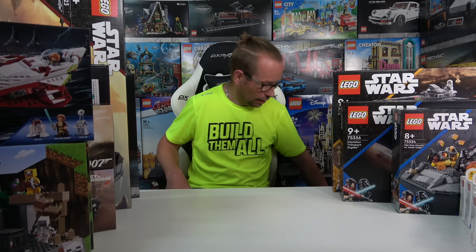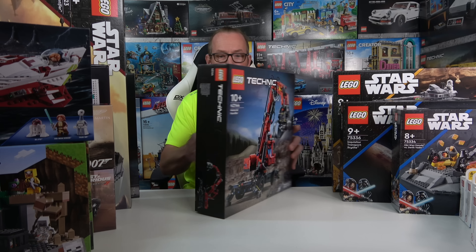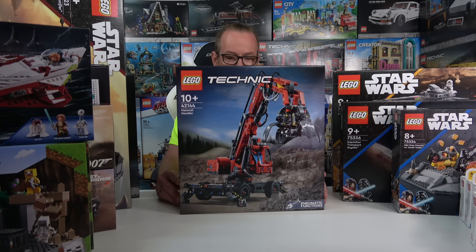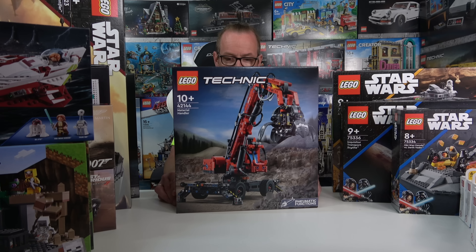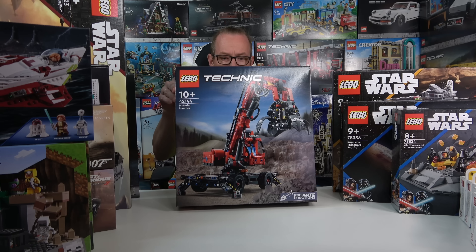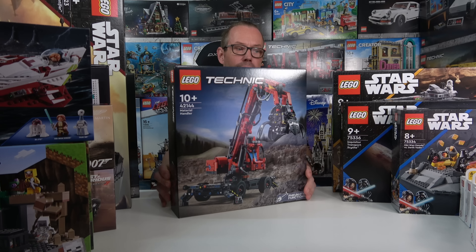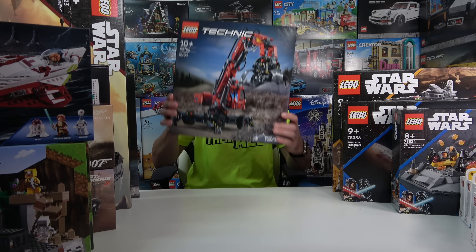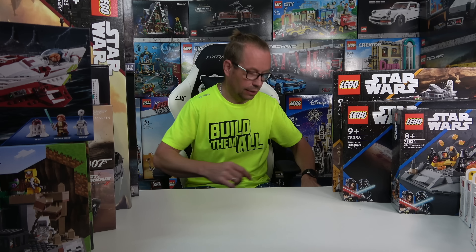Three sets remain — two Technic and one Marvel. The first Technic set is number 42144, the Material Handler: a pneumatic-controlled excavator on a wheel base rather than a chain base. The red and black color scheme isn't new — we've had a red excavator before — but I'm really excited about it since Technic is my favorite theme, as regular viewers will know.